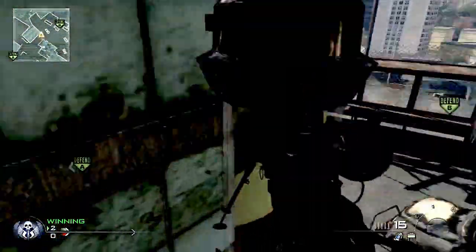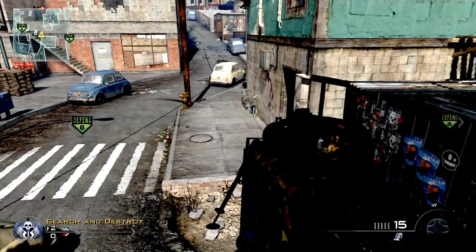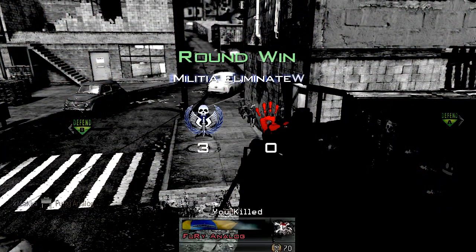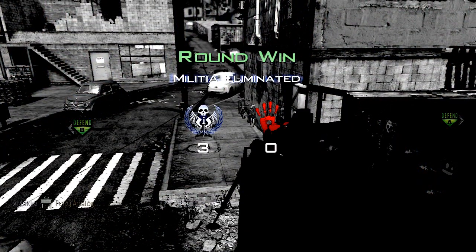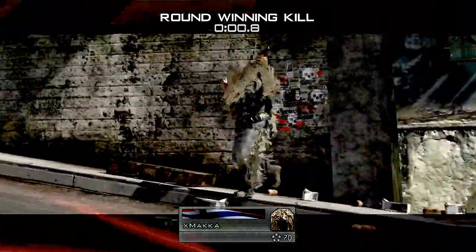The second claymore bounce is quite a sneaky one if you've got rushers, unsuspecting riot shielders, or other people like that. You jump onto the far left barbershop pole, then place the claymore — it'll bounce up to the core and kill someone running down.